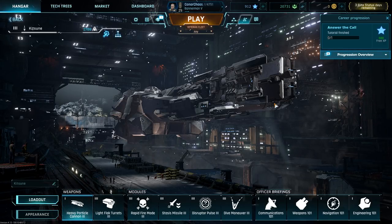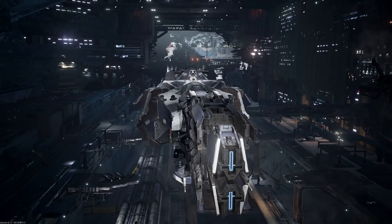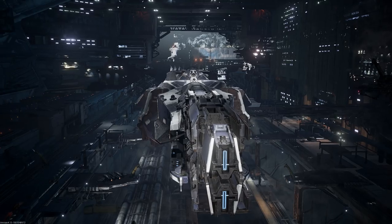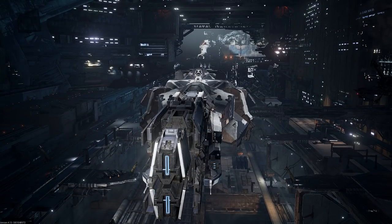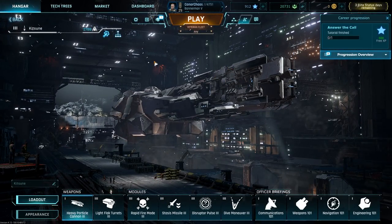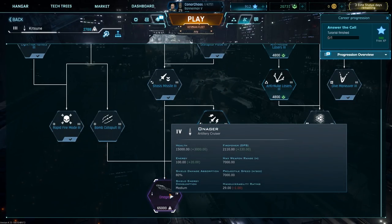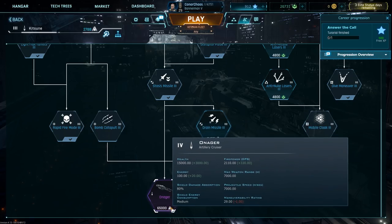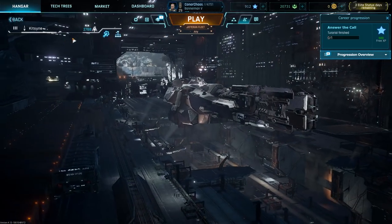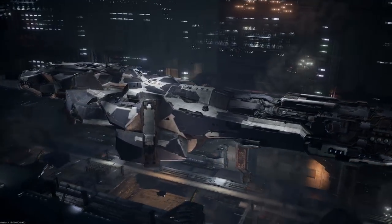Hello there fellow space captains, this is Connor and welcome back to another Dreadnought Ship Overview. We are going to be looking at a ship that I have been playing for quite a while now but have only just remembered I haven't done an overview for yet, which is the tier 3 Jupiter Arms artillery cruiser, the Ballista. The tier 4 is the Onager, and I just call this thing the Kitsune.